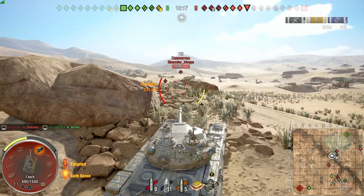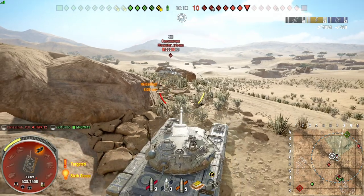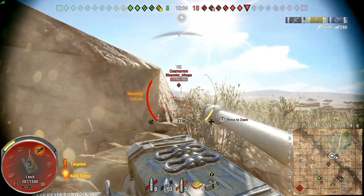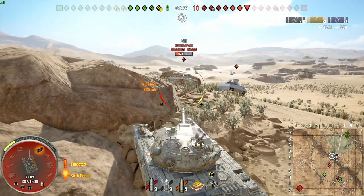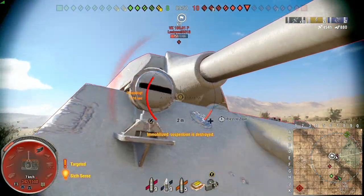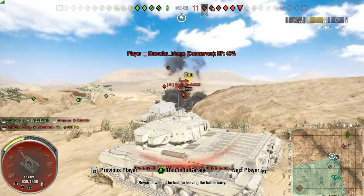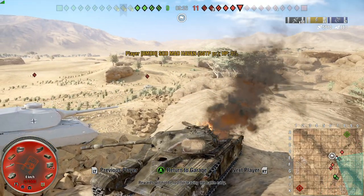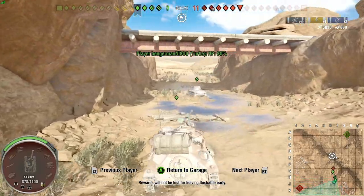Seven degrees of gun depression off the front is still a lot, and using the environment to your advantage for additional depression makes a big difference. Honestly, you can take any tank and make it good if you know the map environment. What I'm doing here is driving up and reversing onto the back rock to get the additional gun depression we need. We were taken out within the first five minutes and 20 seconds, but within that time we ripped out 5010 damage and only ricocheted 880.